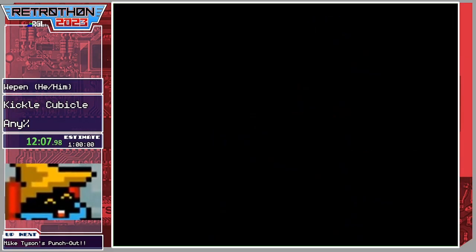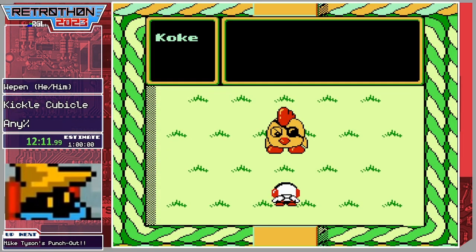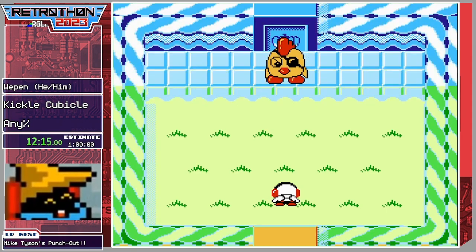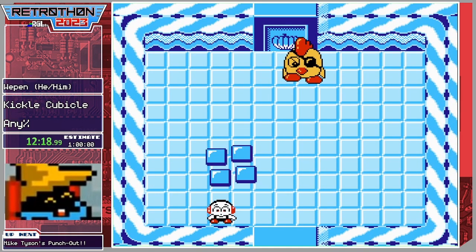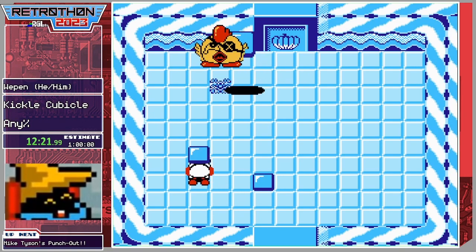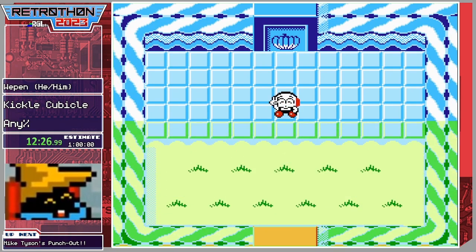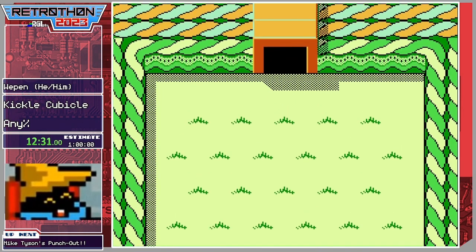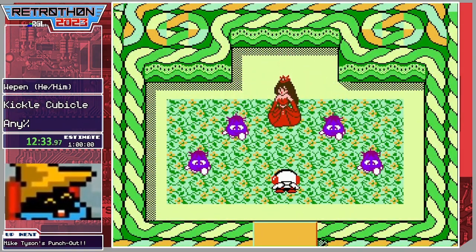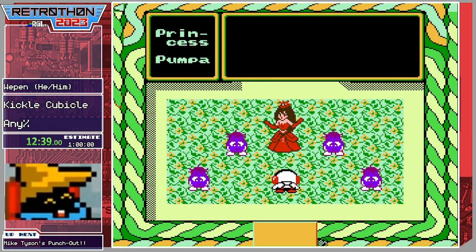Alright, first boss! It's a bird we were fighting earlier — Coke. If you go too far towards the top of the screen they will charge down, but as you can see he's pretty easy. The boss mechanic is: the bosses throw an object at you that will break, and you use those objects to kill the boss. That's probably the fastest I've ever beaten that boss — PB pace, let's go!